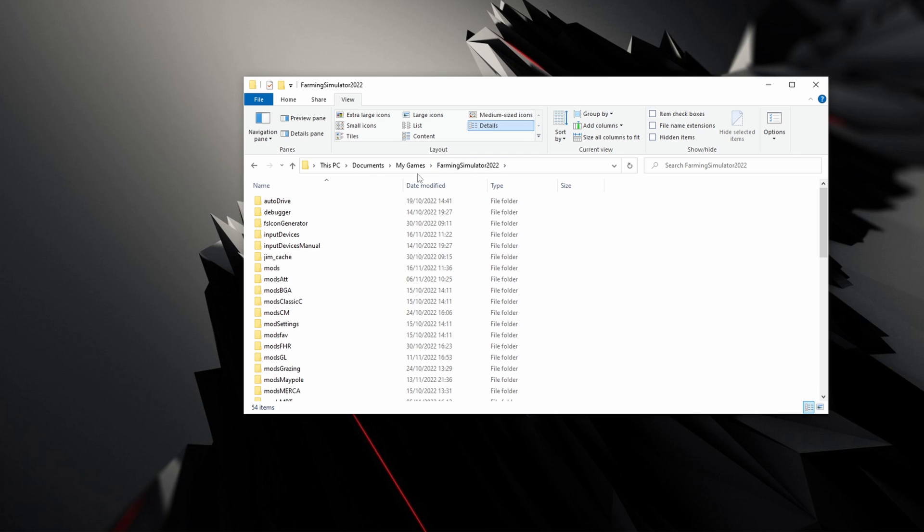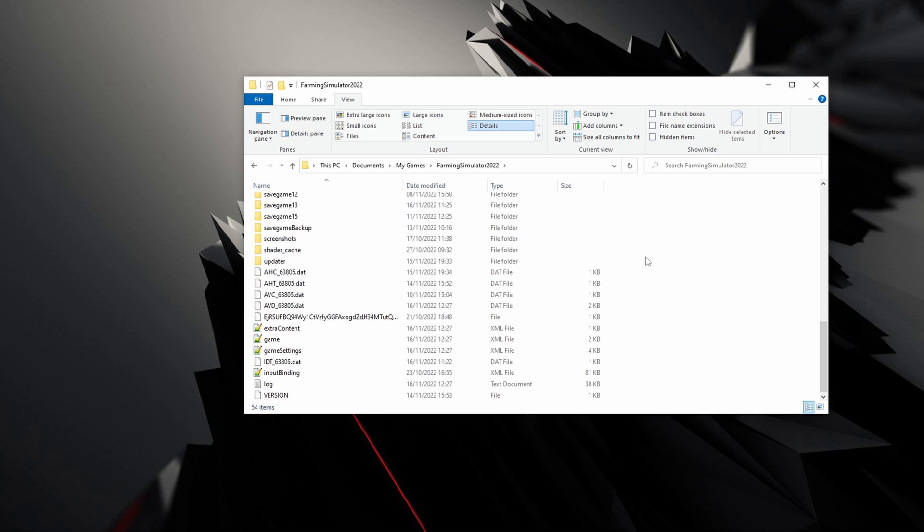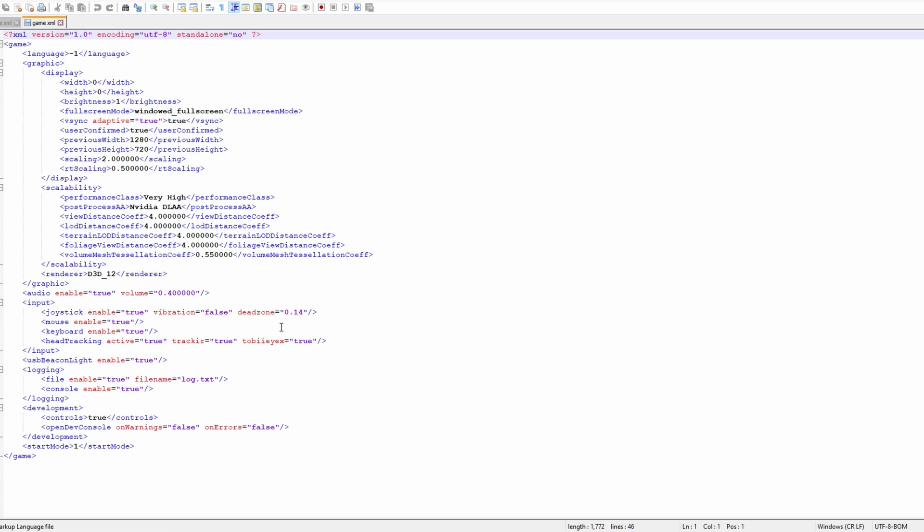Go to Documents > My Games > Farming Simulator 22, then open the game settings file. Scroll to the bottom where it says 'development' under controls and set that to 'true' — it may say 'false' when you open it. Change it to 'true'. Also make sure logging is on: if logging is set to 'file true' it will output to log.txt, and you can change the log location if you want.